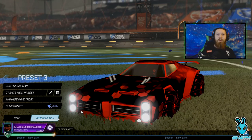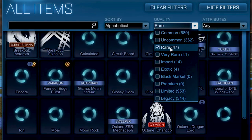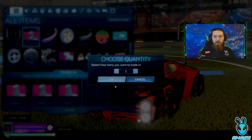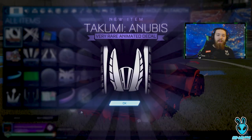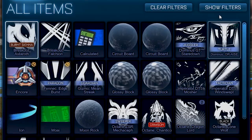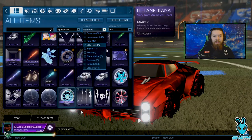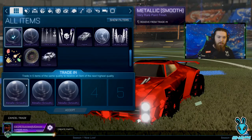After we've traded in all of our uncommon items, we then want to do the same thing for rare items. Go ahead and click Rare, pop these in — we've got a couple of Pigeons, a Rainbow, a Sad Strawberry. Once we trade in these rare items, we will then get a very rare item instead, which is very cool. Then clear filters, click Very Rare, and now we want to trade in a very rare item.